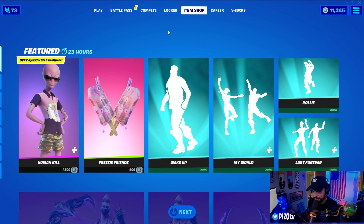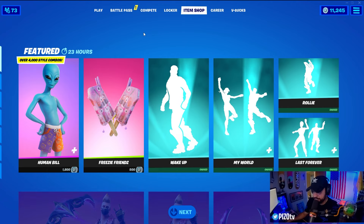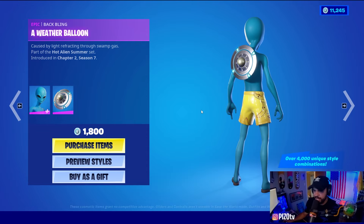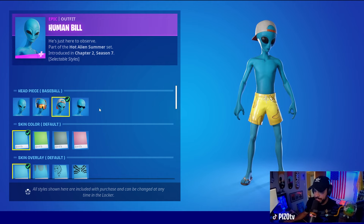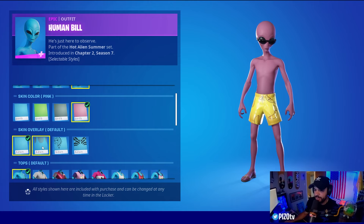Okay guys, Human Bill. How do you even review something like this? Human Bill has over 4,000 unique style combinations. The back bling is a weather balloon, so we're going to do some skins that match the back bling. Because of all of the options here, we have four different head pieces. I like the backwards hat personally — that looks really cool — sunglasses, different skin colors: blue, green, gray, and pink.